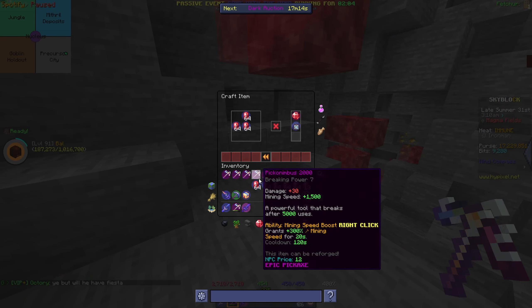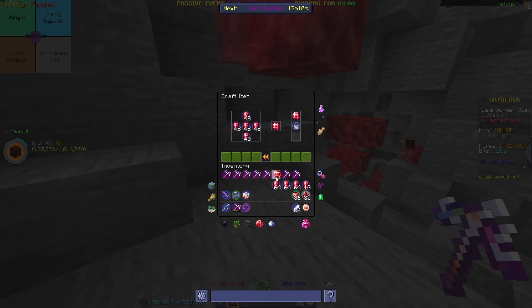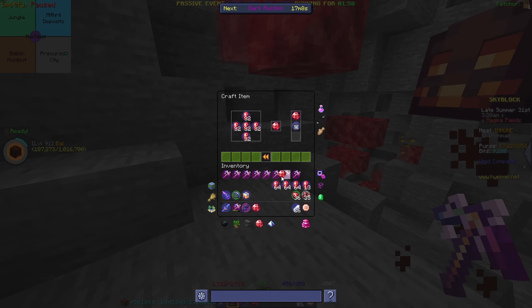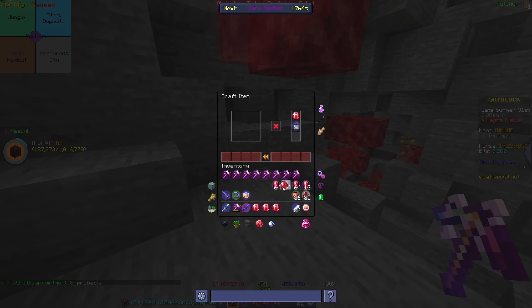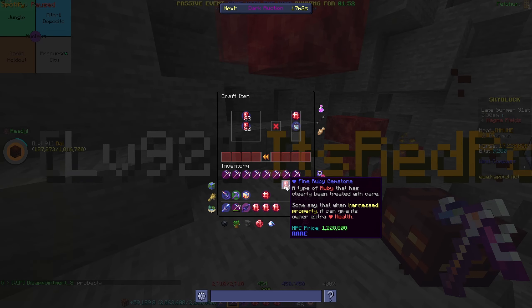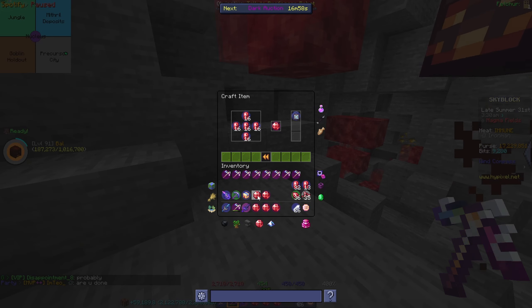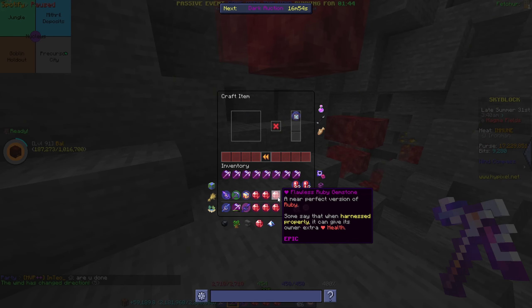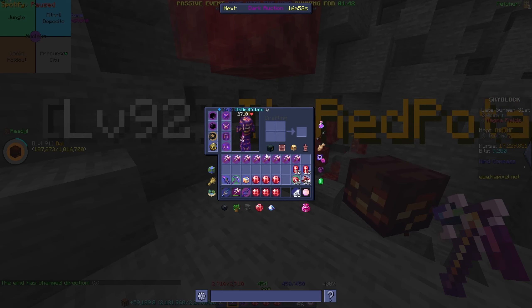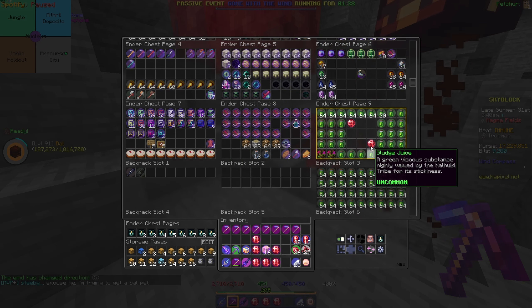Let's start crafting. 1, 2, 3, 4, 5, and 6. Oh my goodness — I have everything. I can make the Gemstone Gauntlet. This is crazy.